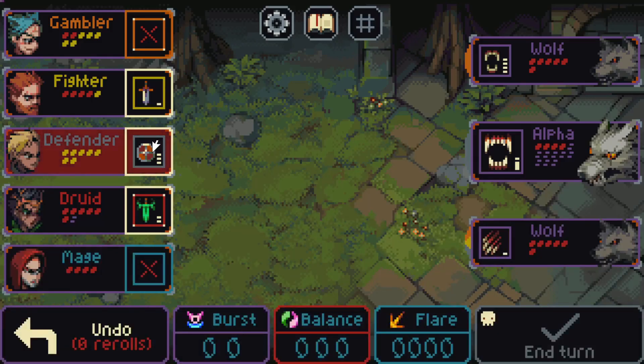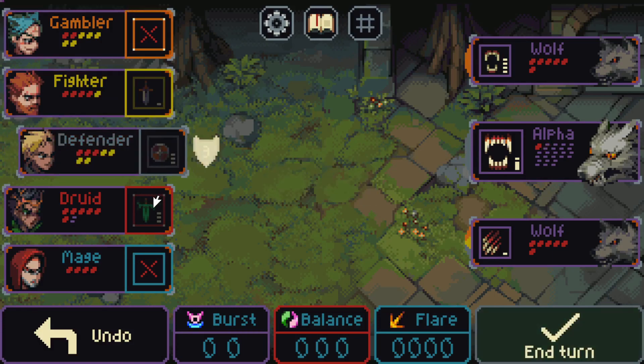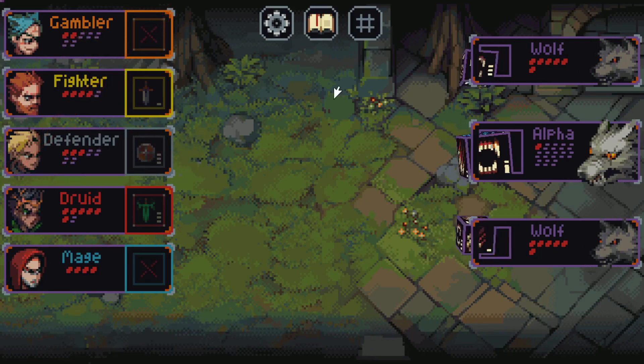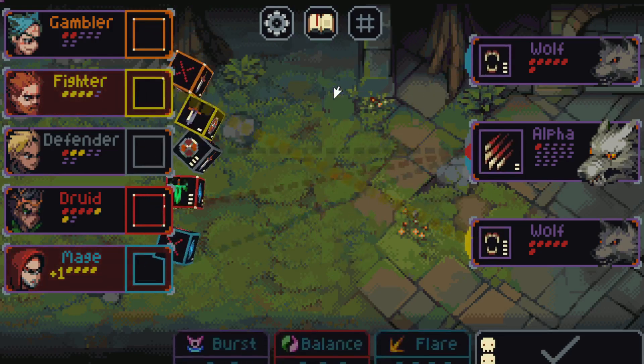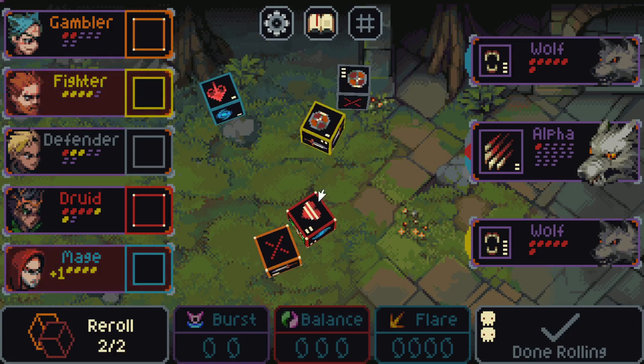If you're unconvinced, Slice and Dice has a free demo available on itch and Android — I'll put links to both in the description. The game costs $7 as of right now, which for a game you could potentially play for hundreds of hours is money well spent in my opinion. Don't miss out on this. If you enjoyed Slay the Spire, Monster Train, or any of those card-based games and you're looking for the next thing, this is it.